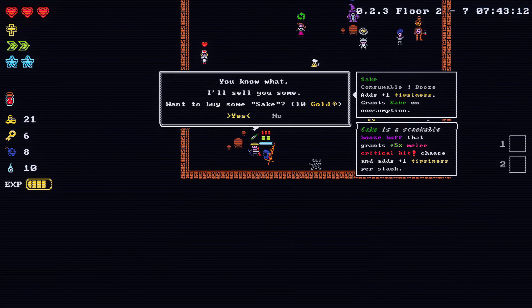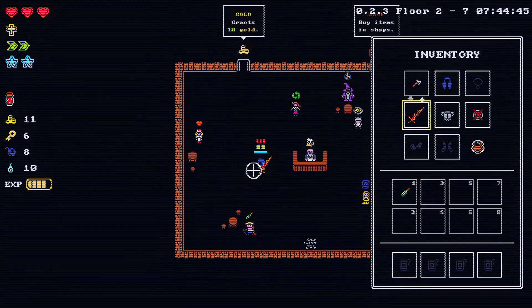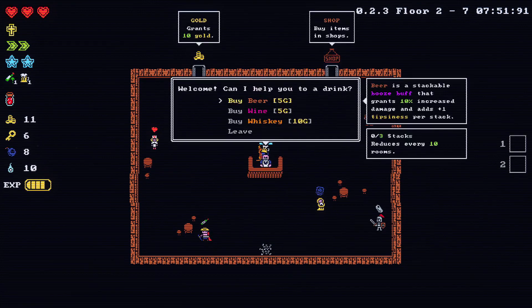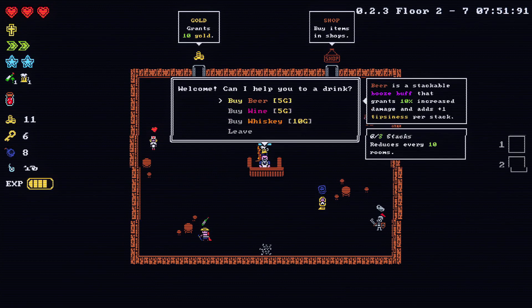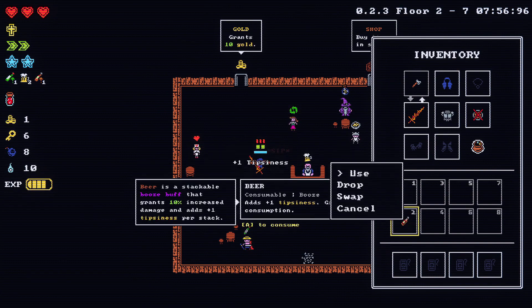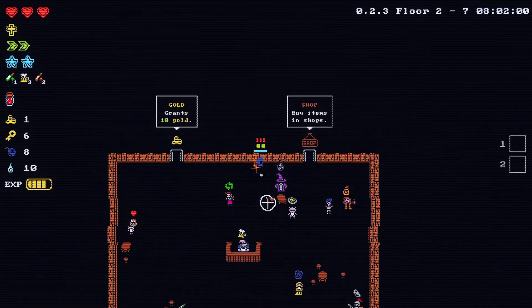Saki — 5% melee critical hit. I think I'm at the point where I've got more than 50% critical hit by a significant amount. Increased attack speed. Two beers — I think I'll get two beers for more damage. And that's all I can afford here.